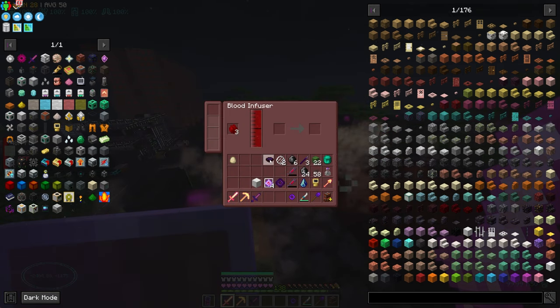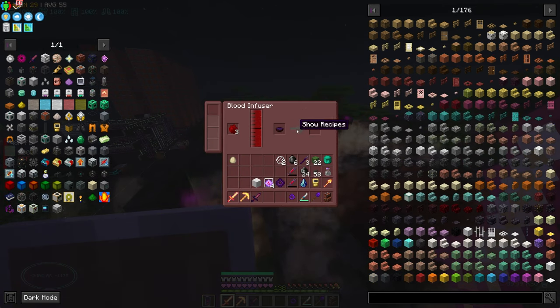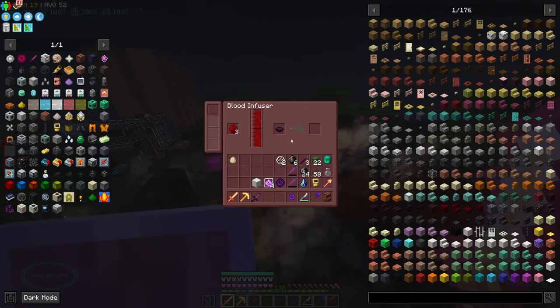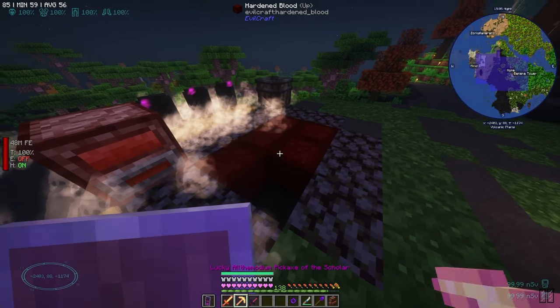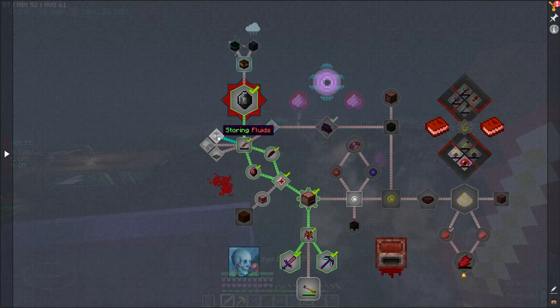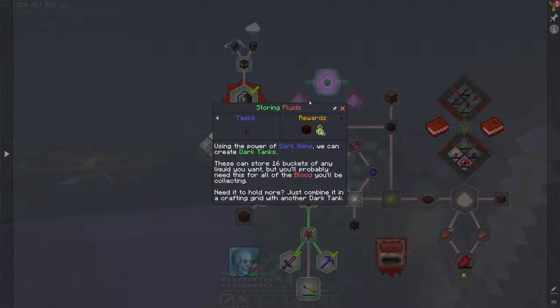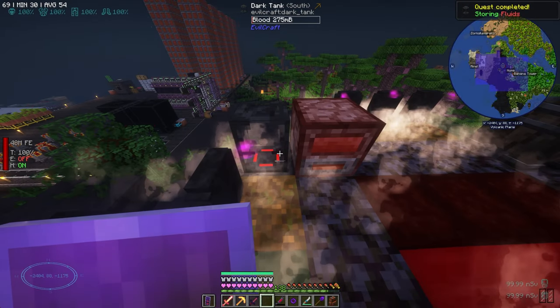We gotta make the tier zero. Look at you go! I'll probably end up putting a tank over here for the blood, because there is a dark tank — we want to store blood.